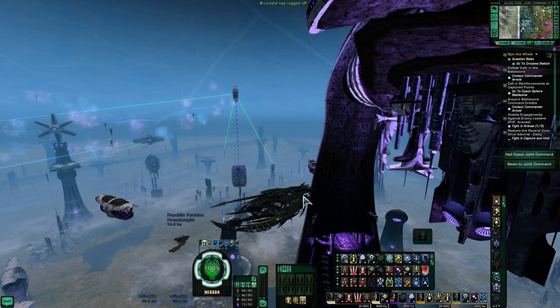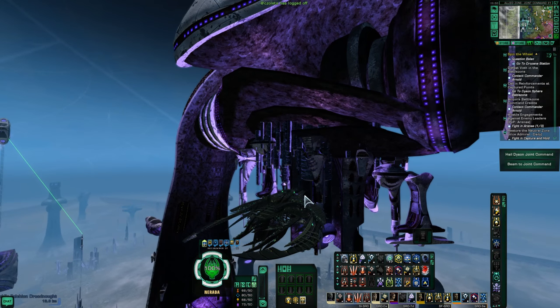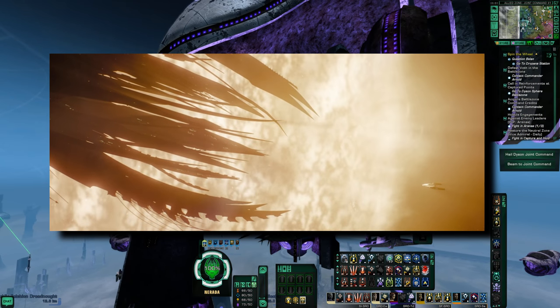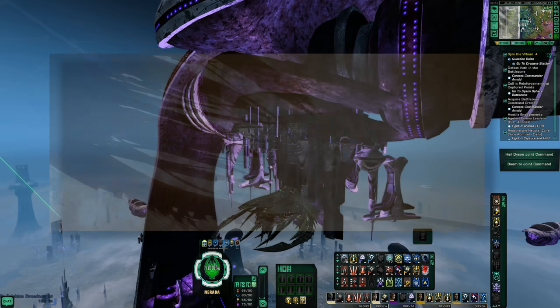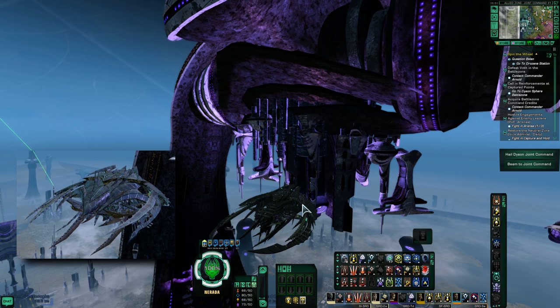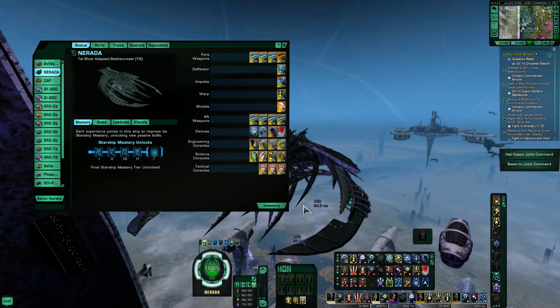The styling has been refined from the Tier V version but it's still meant to make us think of the Narada from the first JJ Star Trek movie. This new Tier VI look makes it sleeker and more modern. I much prefer it to the Tier V version. It's just a much cleaner design.